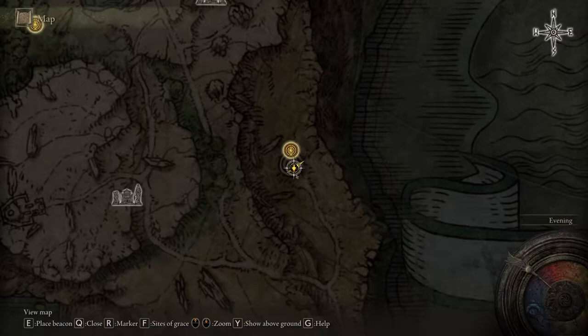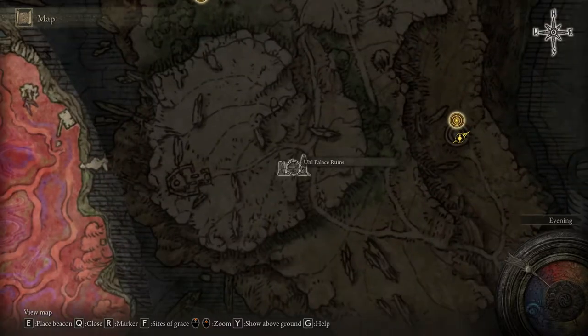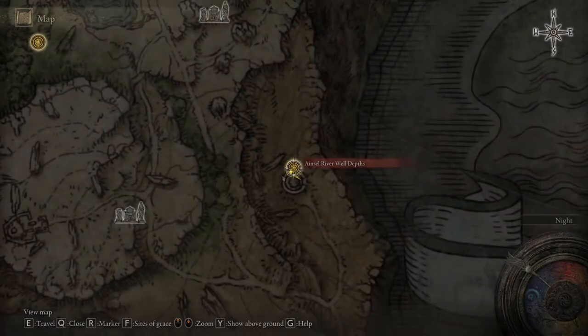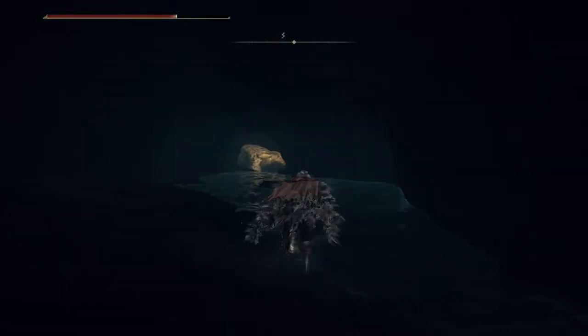If you already have this part unlocked, the Old Palace Ruins is the place where you want to be. There's a merchant there — maybe you missed it, maybe you've already been here. I'm gonna show exactly the path you have to take from this location.